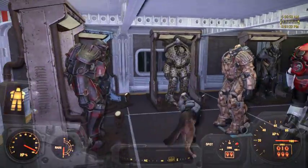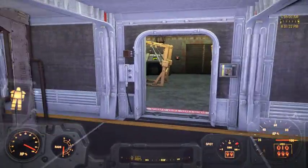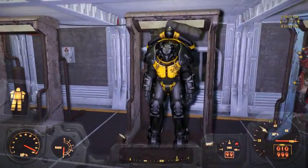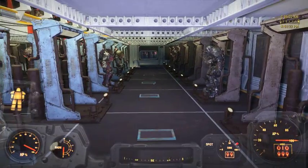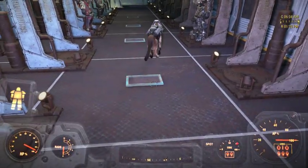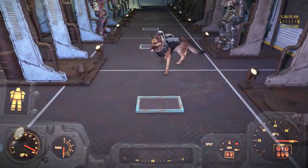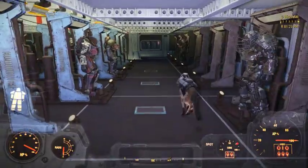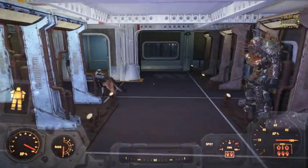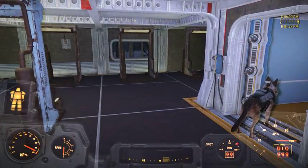As we come in, this is the floor for the common power armors, along with the power armor hoarder pads which allow me to transport them here. Rather than trek all over the Commonwealth in a power armor, I can just send them here and put them in their stands.